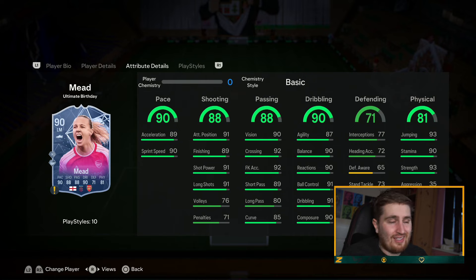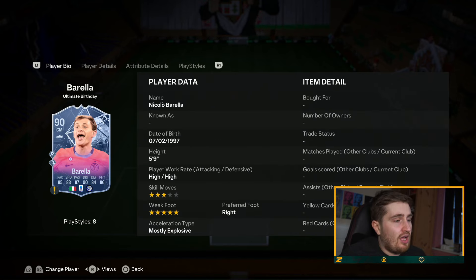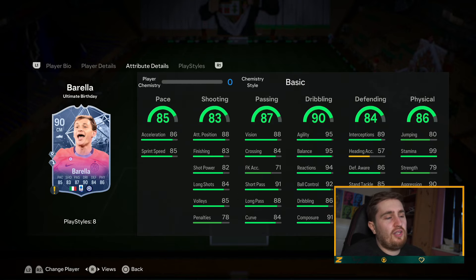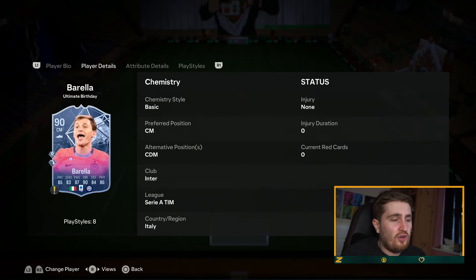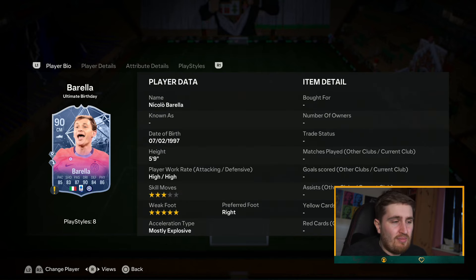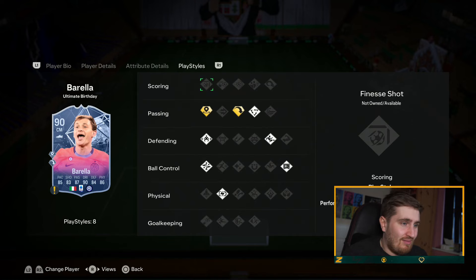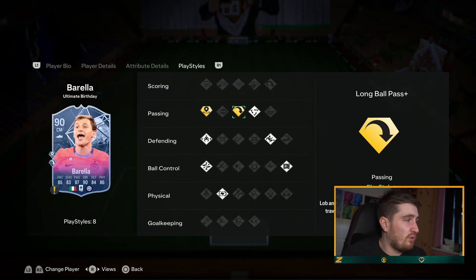Barella — really good all-around, 83 plus on everything. Five star weak foot. Lots of really good stats, and Barella is always very good in the game — pretty good at everything. 99 stamina, really good playstyles. Long ball is one of the best playstyles in the game, and combining long ball with five star weak foot is a very nice combo.